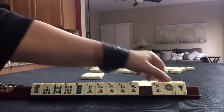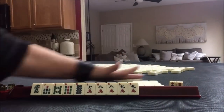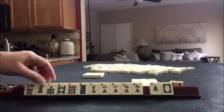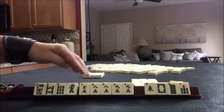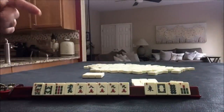No keepers. Let's pass these three. We got a flower — that's nice. Maybe we could play that pair hand: eight, nine, eight, nine, dragon. Or we could play seven, eight, nine — there's a one-suit option.